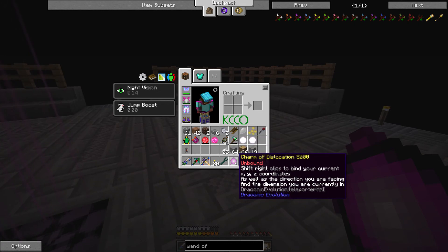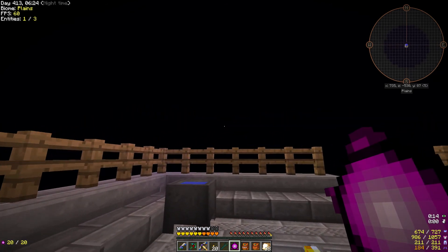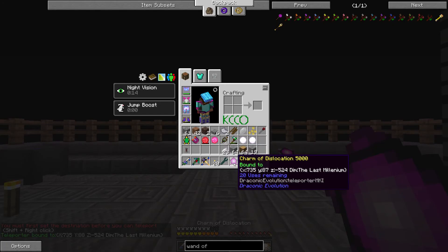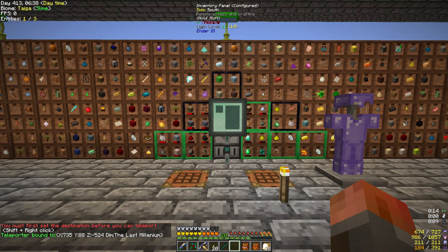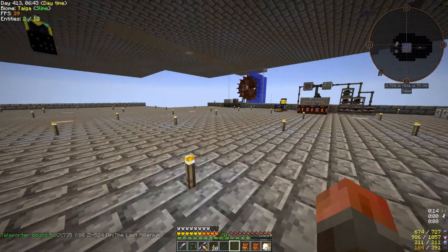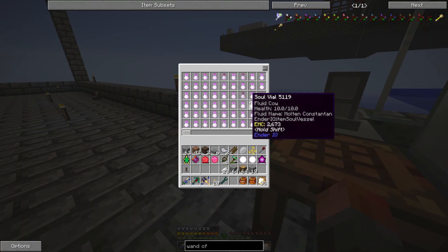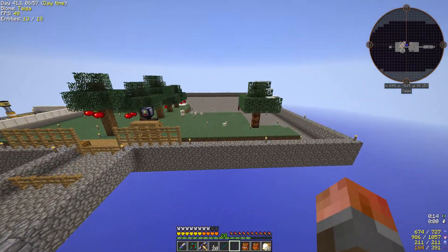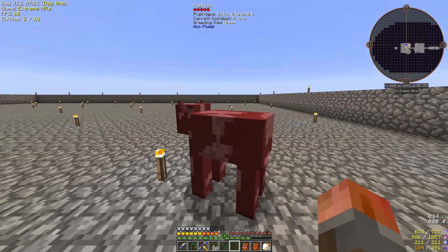I just need to bind one to here — face east and set the destination, then we can head home. I'll come back for you with a soul vial at some point. Do I have a spare soul vial? I keep collecting more and more of those cows. Yeah, liquid nitrogen cows. Which reminds me, are there any more spawned? Yeah, there's one — adamantine, I think I've already got that one.